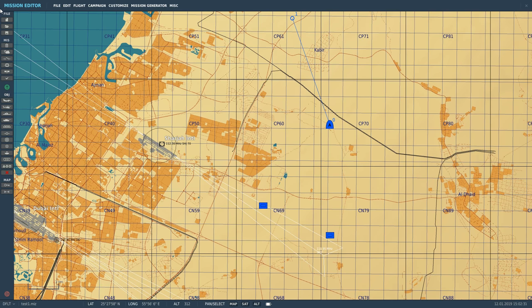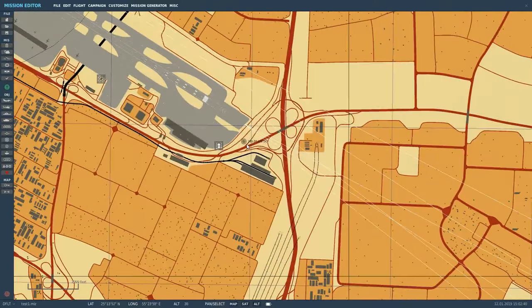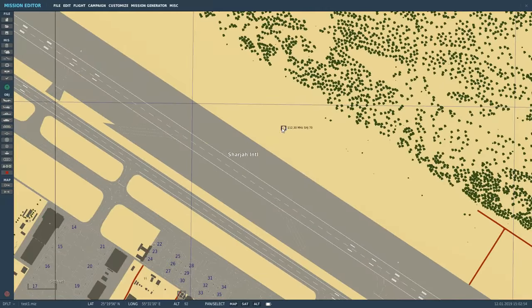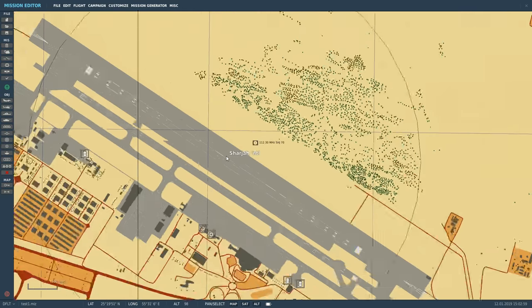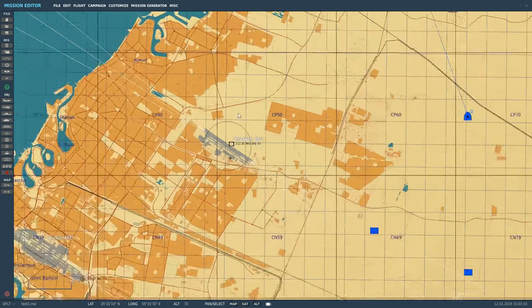First, let's talk about what we cannot home into. We cannot home into the kilohertz-range NDB. On many maps, especially the Caucasus, there are non-directional beacons used for ADF navigation, but the A10 cannot tune into these because they're in the kilohertz range and the A10 works in the megahertz range. There are VOR stations in the Persian Gulf map in the megahertz range, but the A10 can't home into those either as it doesn't have VHF AM homing ability — that's likely accurate to the real A10C.